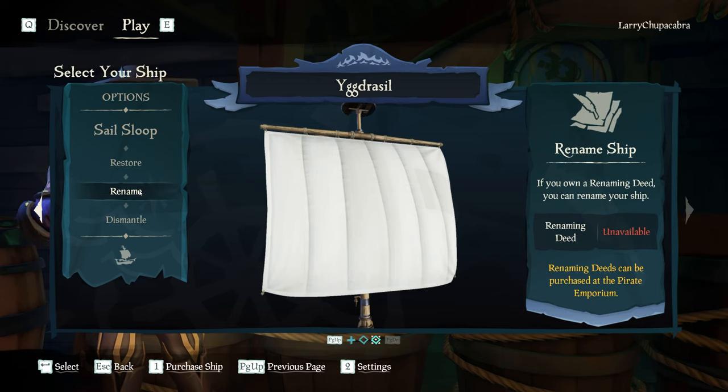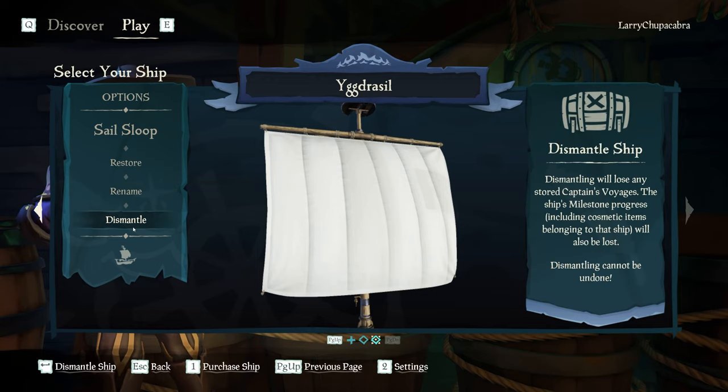You can also rename the ship if you pay for it inside of the cosmetics shop with real-world money — kind of annoying. But if you accidentally mess up the name and you have some extra gold, you can just dismantle the ship and start over from scratch. You will lose all your progression, milestones, and designer trinkets from that ship, but sometimes that happens.